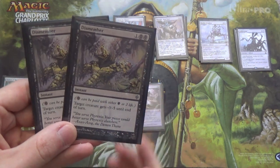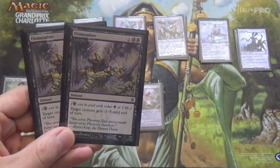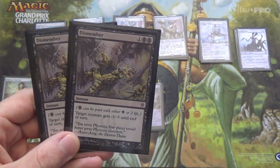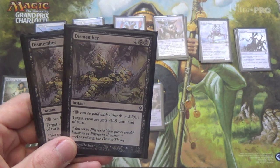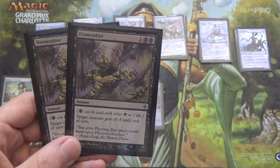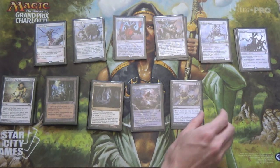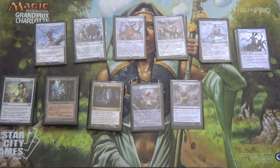Next we have Dismember. It's 1 mana if we don't care about our life total, and minus 5/-5 beats so much in the format. If it's any remotely fair deck or a low-to-the-ground combo deck like Infect, that'll get you there.